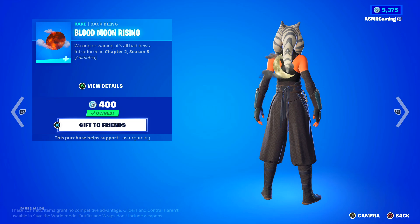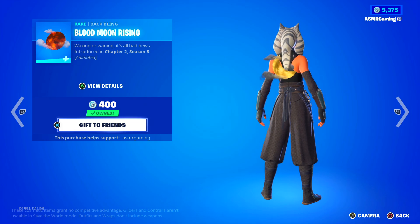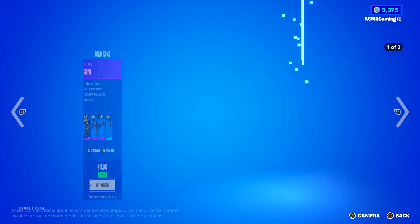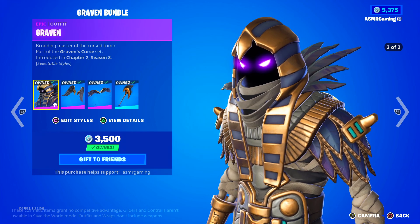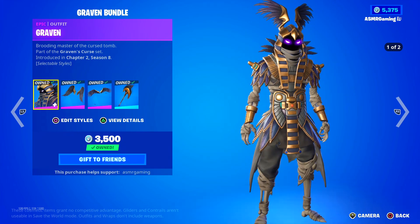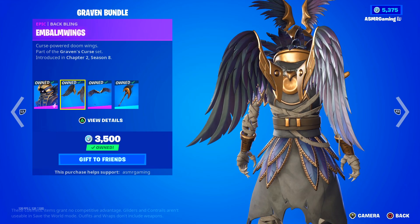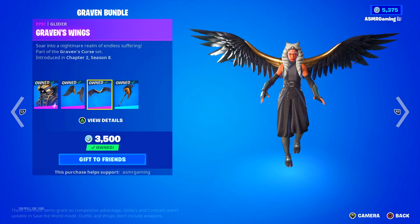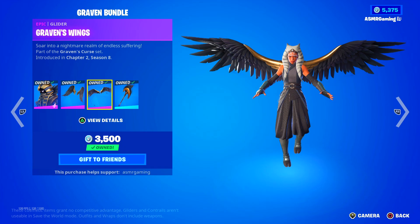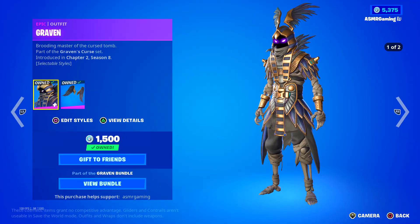Here we have the Blood Moon Rising — we already checked this one out, but highly recommend it. Amazing Back Bling — this one was kind of rare for a little bit. Graven is back. I'm a big fan of anything that's slightly ancient Egyptian, so I think this is super cool. Had to get this — brooding master of the cursed tomb. We got the Embalm Wings Back Bling, curse-powered Doom Wings, the Graven's Wings glider — soar into a nightmare realm of endless suffering — and the Cursed Crescent pickaxe, which contains the ash of a thousand tombs and one tiny smoke machine.